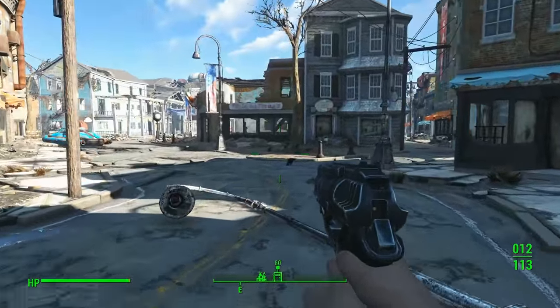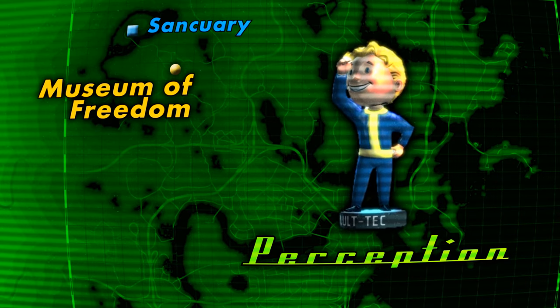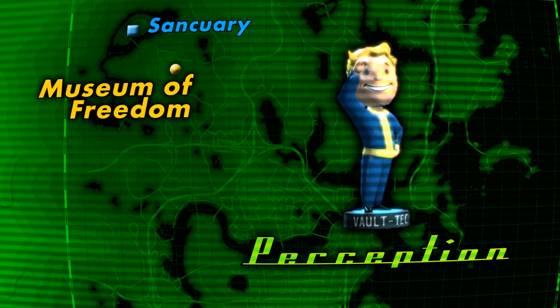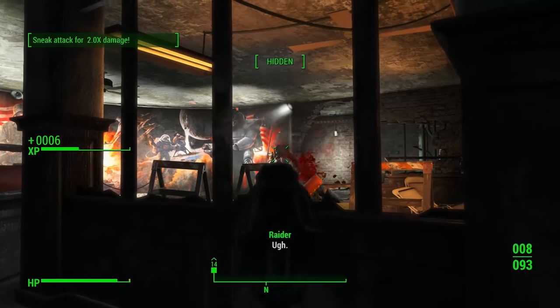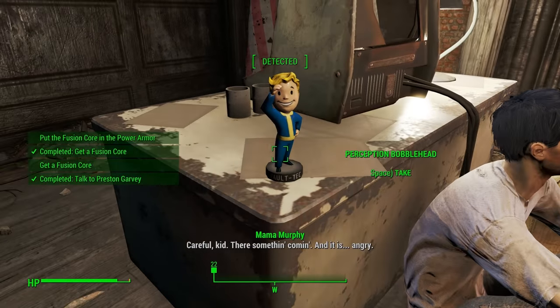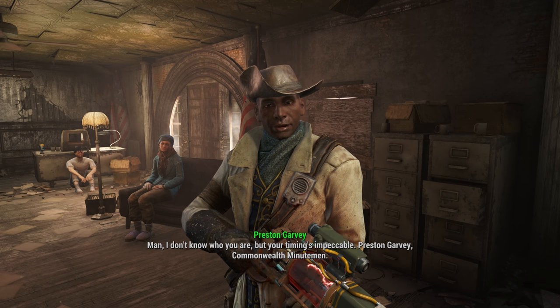Next up is the Perception bobblehead, located in Concord at the Museum of Freedom. This is the first and most likely bobblehead to find, as it's right down the road from Vault 111 and Sanctuary where you start the game. Finding the bobblehead is pretty straightforward. You'll have to fight your way through the resident raiders of the museum, but in an office on the third floor, you'll find the bobblehead on a desk next to a broken terminal. This is also the same office you meet the Minuteman Preston Garvey and company in.